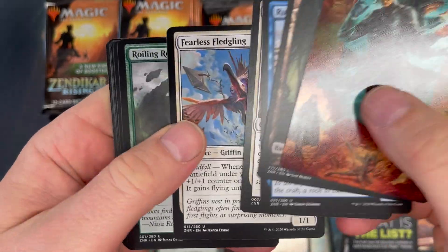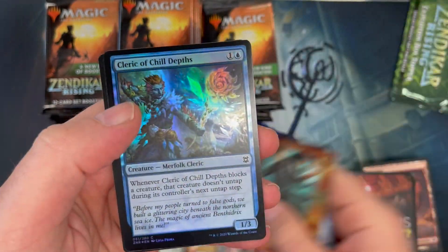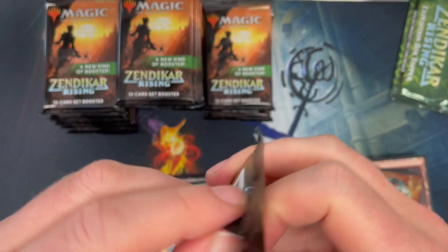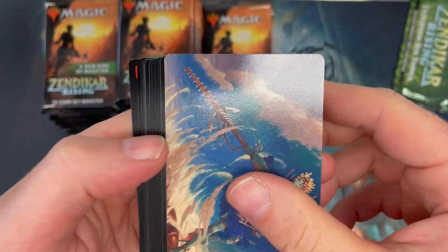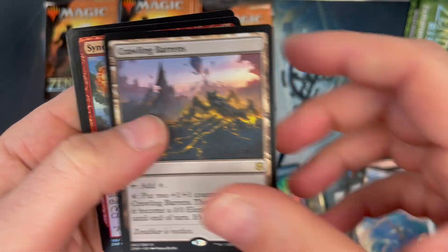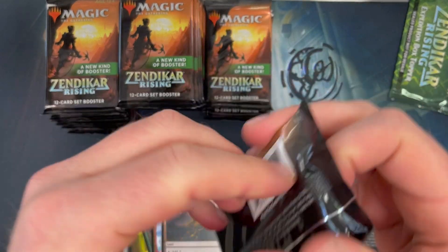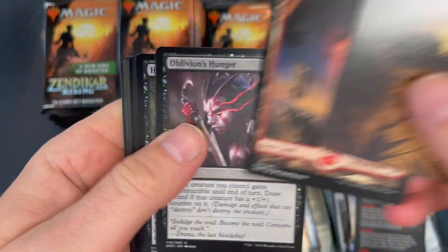Nahiri — nice. Crawling Birds, Crawling Birds. Yeah, there are some pretty sweet cards in this set, but it doesn't feel like it's gonna hold well.